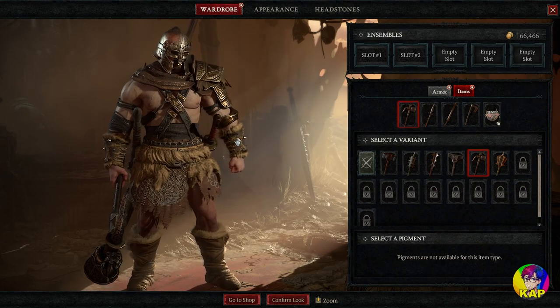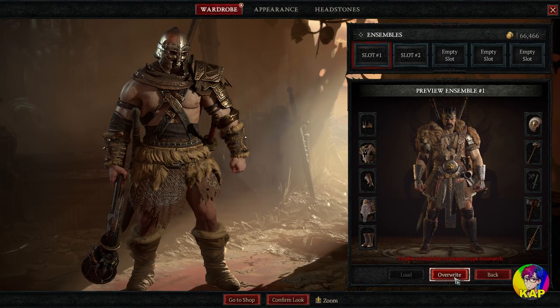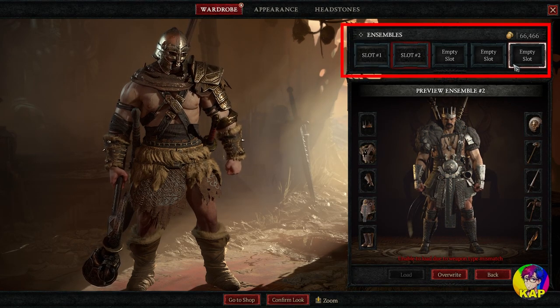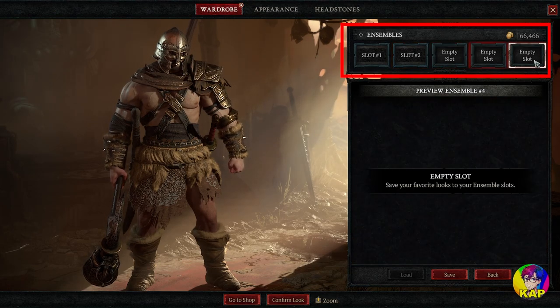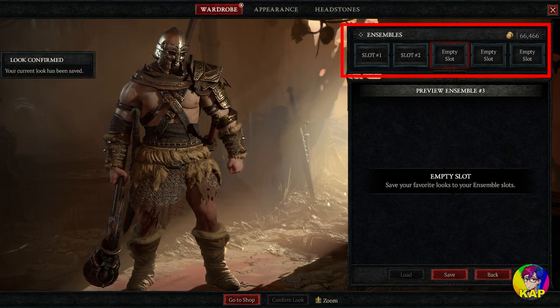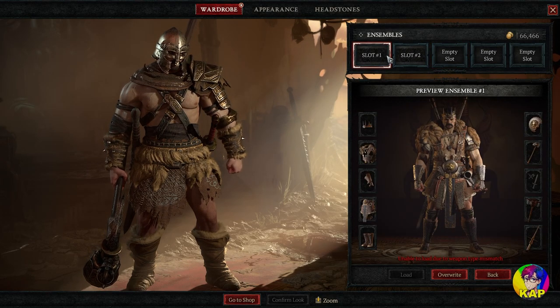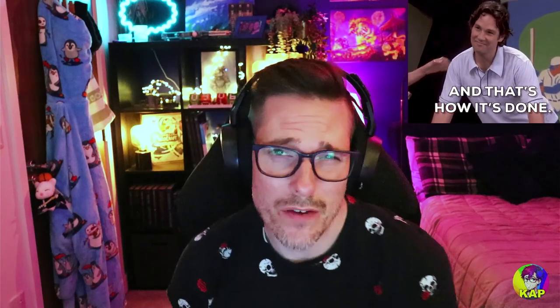If you want to just put this look on as it stands now, you can click confirm look, or you can go to a slot and overwrite or save the look. There are five ensemble slots — you can unlock these with gold in-game — and you can simply go to them and save the look to a slot so that you can come back another time and pick it up from where you left off. And that folks is how you transmog, glam, whatever you want to call it in Diablo 4, and pick the ensemble you'd like to roll with once you've got all of your sweet drip from across Diablo's in-game, the shop, and of course the awesome Twitch drops which are rolling out over this week and three additional weeks of content coming in the future.